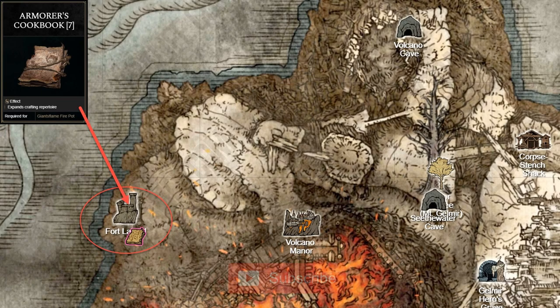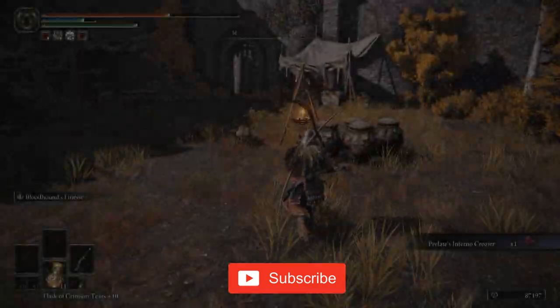The Armorer's Cookbook 7 can be found in Fort Layed, on the bottom floor once past the wooden door. Don't forget to like this video and subscribe for more gaming tips.